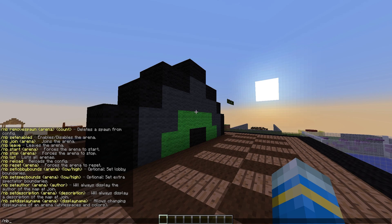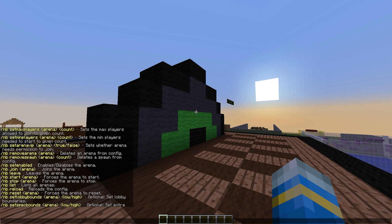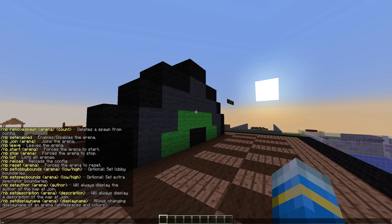First of all, let's do /nb — this will show us all of the commands. As with all of the MinigamesLib plugins, there are some optional commands that you don't have to do but could if you wanted to edit the arena.